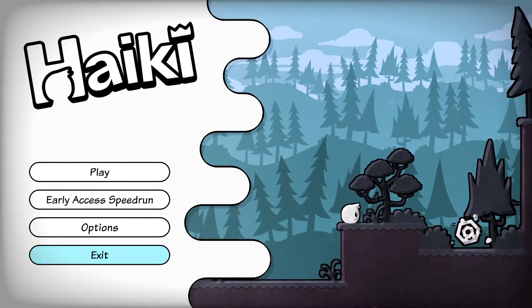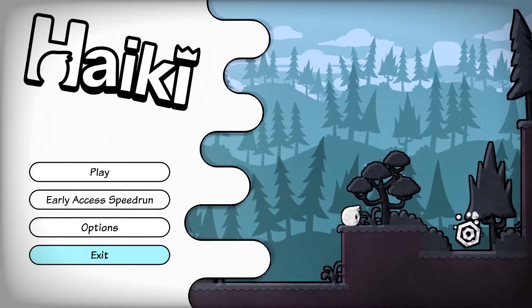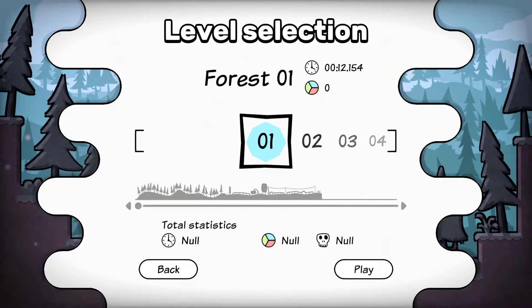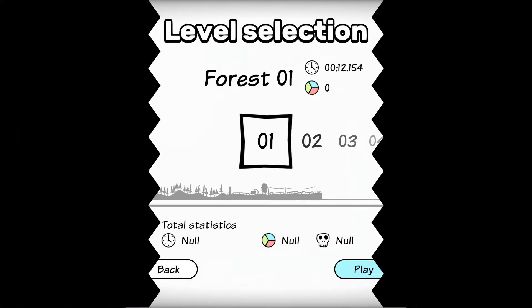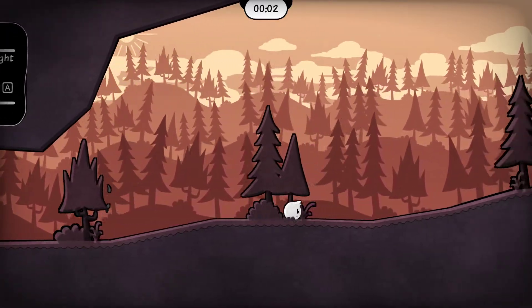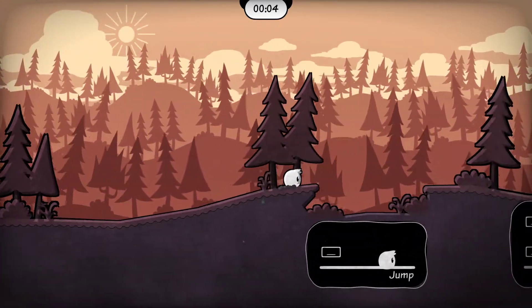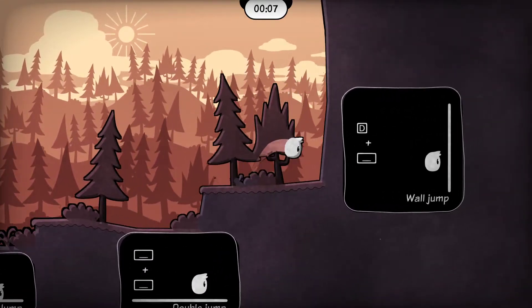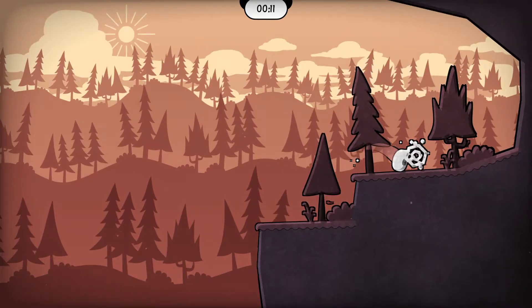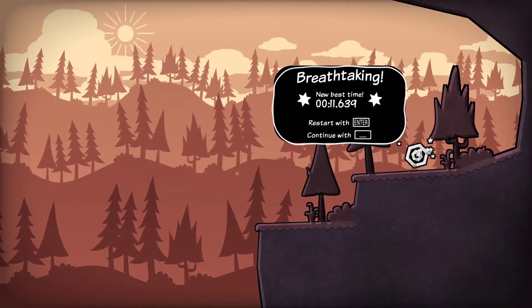Alright, hello everybody. We're checking out Hikey today. It's a color-switching precision platformer and you'll see what that means in a couple seconds. We're just gonna get right into it here. We're gonna skip the story cutscene because it's a little long — we get our head cut off but we're still alive and just rolling around. As you can see by the timer at the top and the early access speed run button on the main menu, it heavily supports speedrunning.